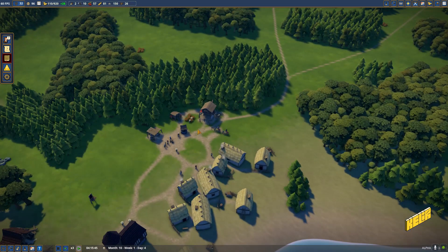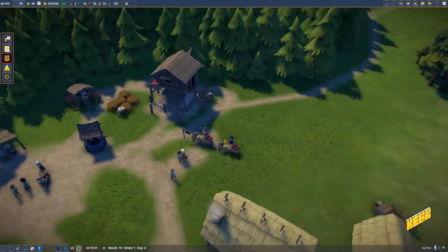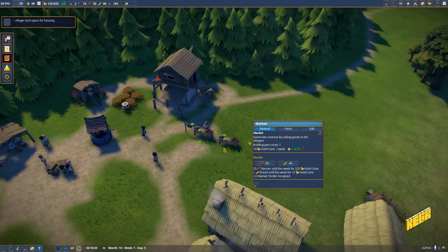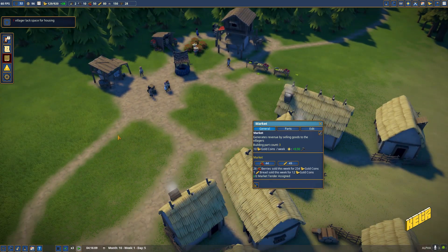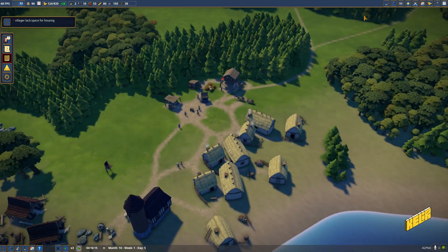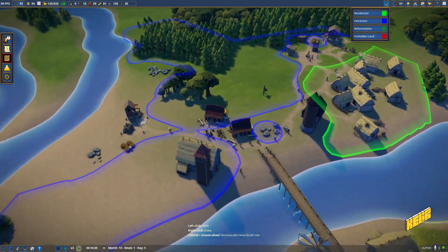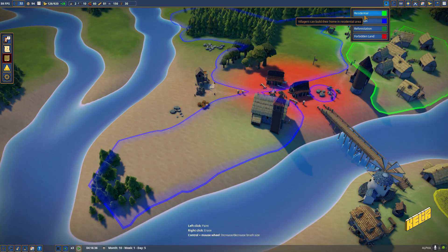We have a couple of markets here - one selling bread and the other selling berries. We've got one bread and three berries. One villager lacks space for housing, it says, though there seems to be plenty of space available.